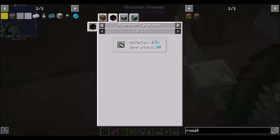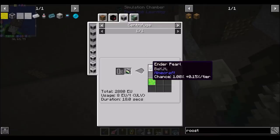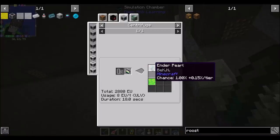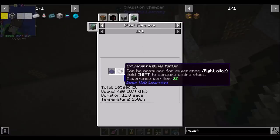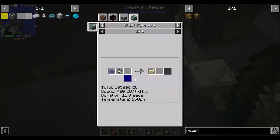The extraterrestrial matter also does a multiplier in the agonizer for blood magic yeast stuff. We can also centrifuge it into ender pearls and liquid experience. There's ender biotite, ender air bottles — 100% chance to get an ender pearl — and we can blast furnace it into end steel ingots.